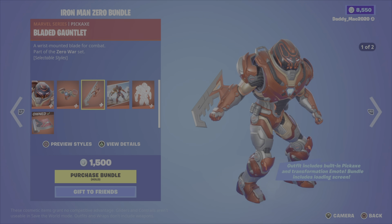Next, the Gamora bundle. Gamora is from Chapter 2 Season 7 — comes with Gamora's Cloak back bling, the God Slayer pickaxe, and the God Slayer glider. 2,200 V-Bucks for the bundle, otherwise you get the outfit with the back bling, the pickaxe, or that glider on their own.